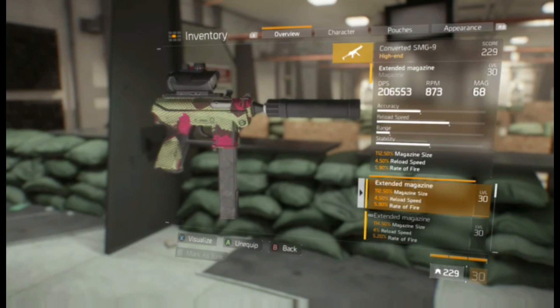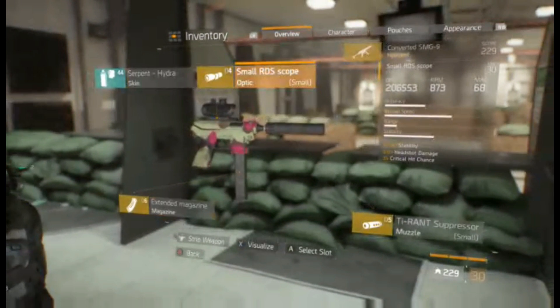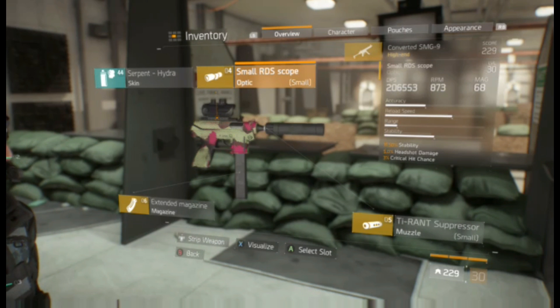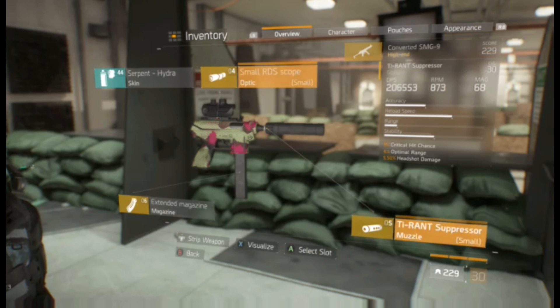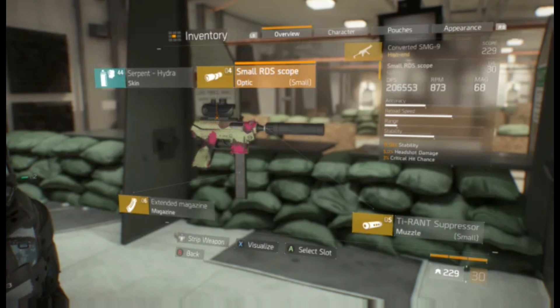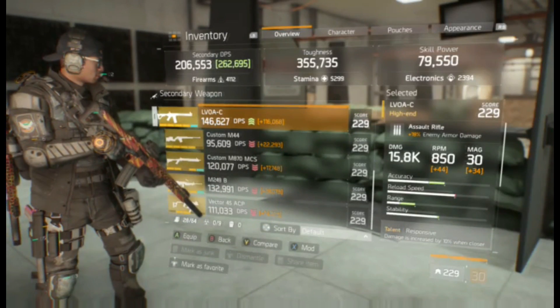The SMG's magazine is 112.5% size with 4.5% reload speed and 5.9% rate of fire — that rate of fire makes it very, very powerful. For the scope I went with 11.5% stability, 5% headshot damage, and 3% crit chance, so I get basically an extra 10% crit chance on this weapon, which makes it very nice.